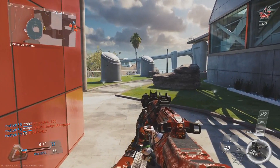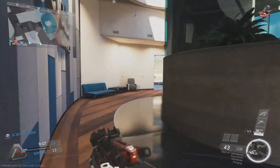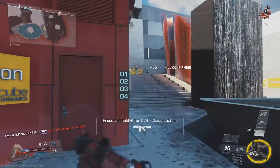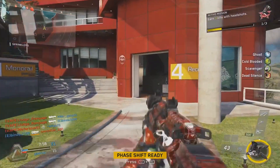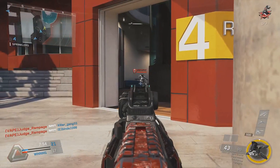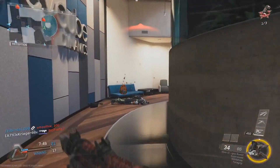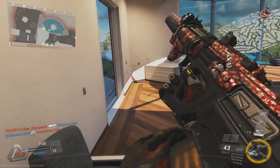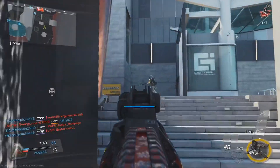He's in Kill Confirmed, which works the same as TDM but you have to pick up the tags — spawns are basically the same as TDM. He pushes nicely but then just runs straight through. I don't teach that — I teach you to pre-aim first and check the area before running in like a crazy buffalo into the open. Never run into the open like that; a good player would love it and exploit your movement because you become easy pickings.